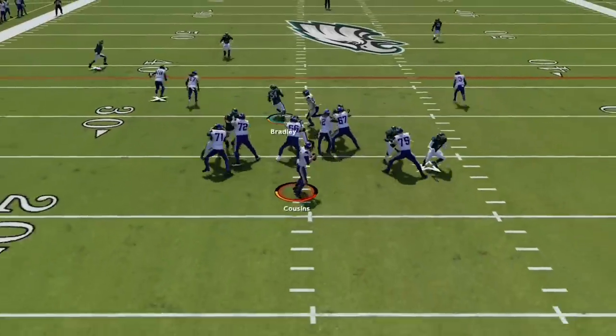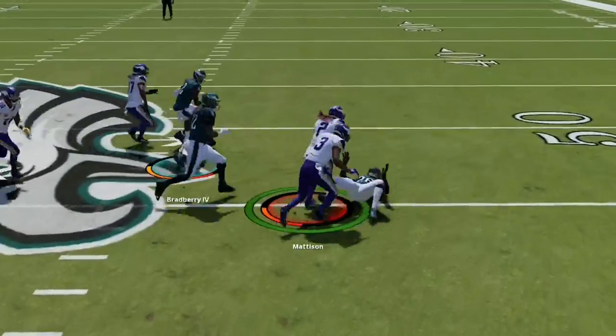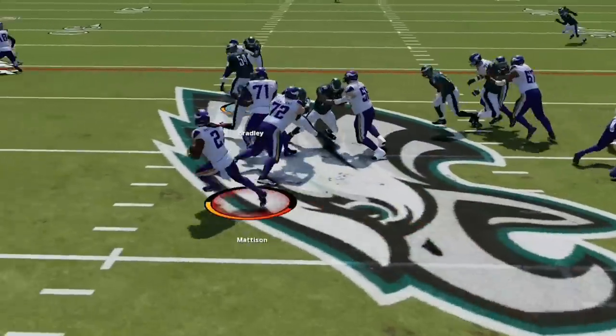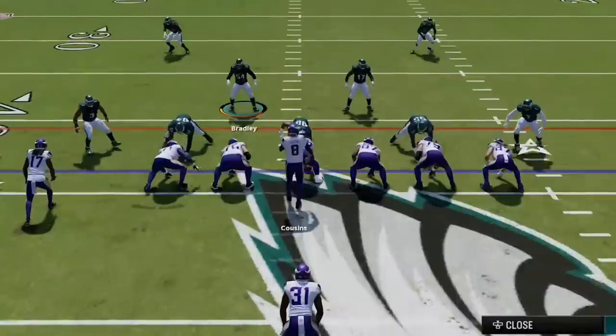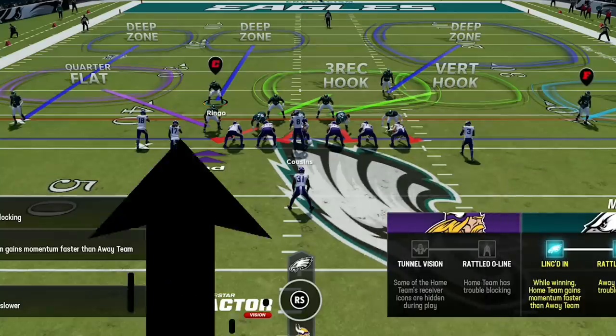He comes out firing on the next series, completing it underneath to the running back for a big play, then hitting me with a run play for 7. He hurries me up again, but this gives me just a bit more time to set up my run defense. One of the best things about cover 6 as a base defense is that half the coverage is cover 2 and the other half is cover 4.